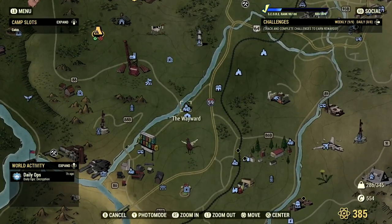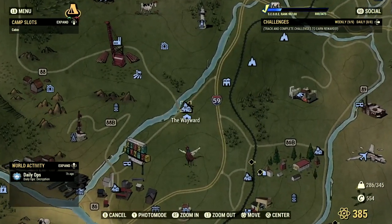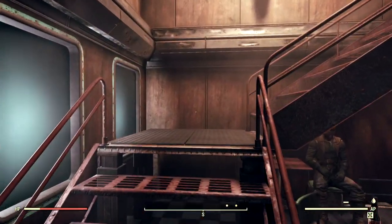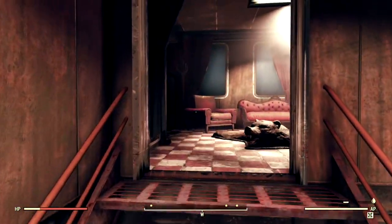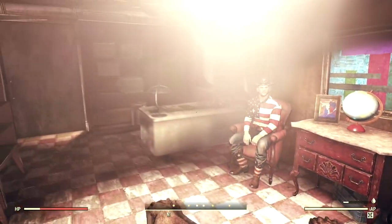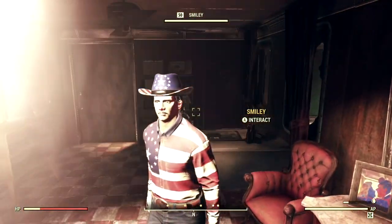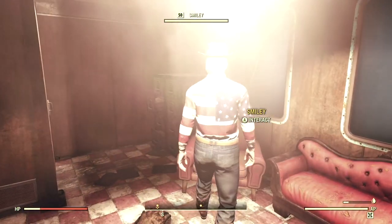Starting off this video, if you've completed the main quest 'Secrets Revealed', you can then head over to the Wayward. Once here, you can head upstairs to find one of the best dressed men in all of Appalachia — Smiley, the Bullion Merchant. Here, if you are hurting for any Bullion whatsoever, you can purchase out Smiley's stock once a week.